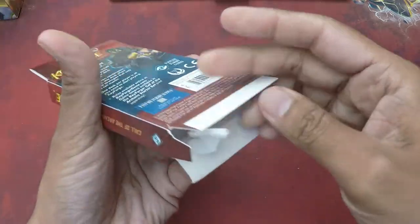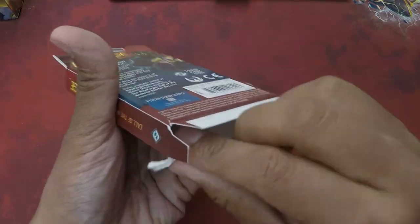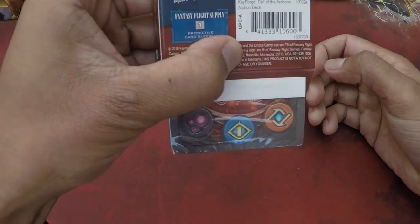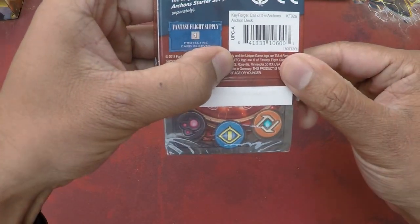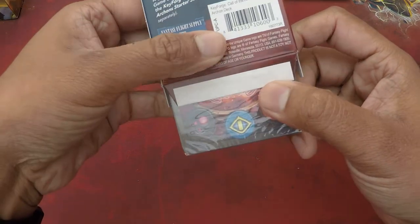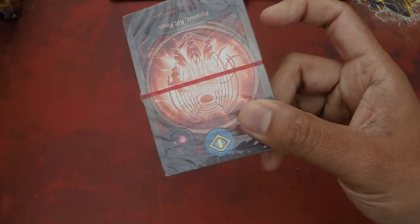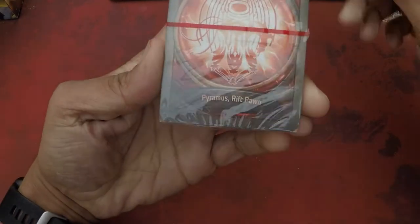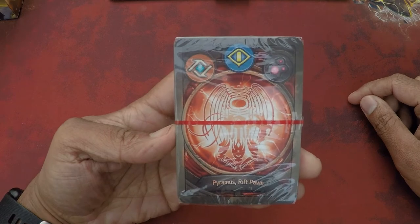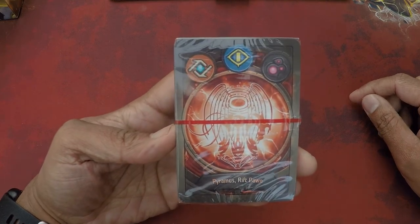The houses are Logos, Sanctum, and Dis. Oh, that's not too bad actually for the first set. The deck name is Pyramus Riftpawn — what a great name. It's a red creature with what looks like wings, like an angelic wing type person.